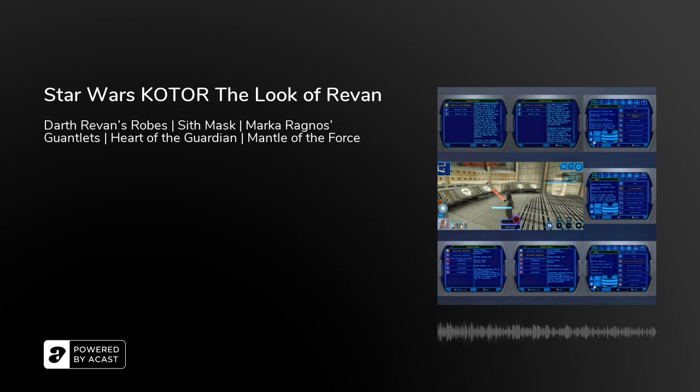In researching the game and looking at forums, I decided to use the Sith mask available on Korriban. You can get the mask from Uthar Wyn's room in the Sith Academy or from one of the tombs in the Valley of the Sith Lords. I ended up stealing the mask from Uthar Wyn's room. This is the closest mask in-game that looks like the mask Revan wears — the shading is a little off, which you could attribute to the promotional art having the reflection and hue of Revan's lightsabers. Overall, the Sith mask is the closest mask you can find in-game to Revan's mask.